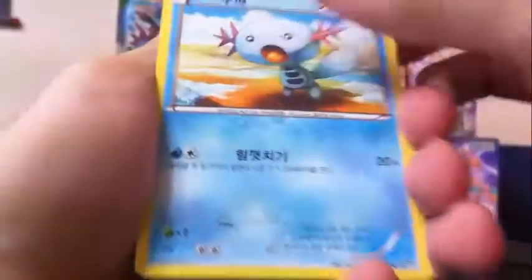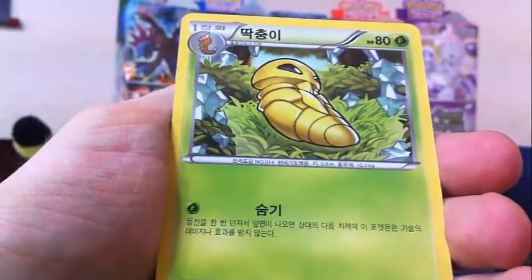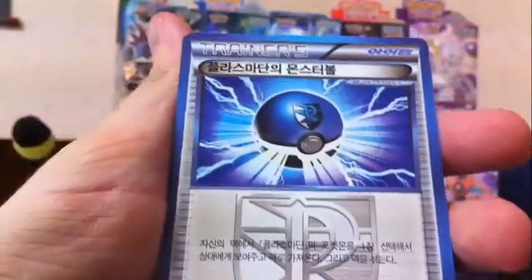Pack five: Whooper, Voltorb — not Electrode — Kakuna, lots of Gen One Pokémon in this set, Vanillux, and a Plasma Ball. Good to see it's in the packs and not just the decks.